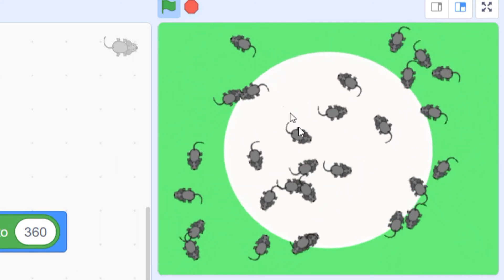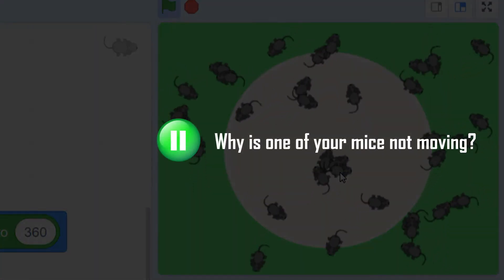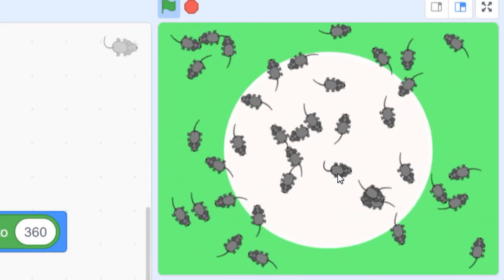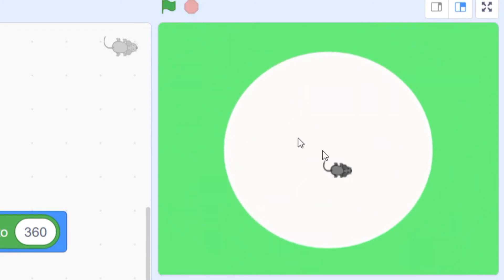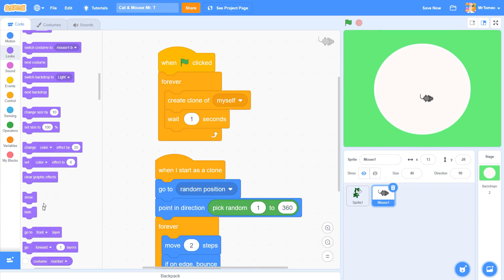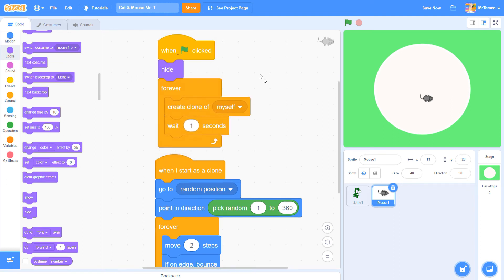There's one mouse here that's not moving around — hopefully you can guess why. It's because this is our master mouse. As I said earlier, she doesn't have any movement commands; she's just sitting there spitting out new clones. We don't want to be interacting with this mouse because we can't eat it anyway, so let's just get her out of the way by hiding her. You'll find the hide block in the purple looks blocks. We want her hidden right at the start of the game so let's drop this block right under the green flag.